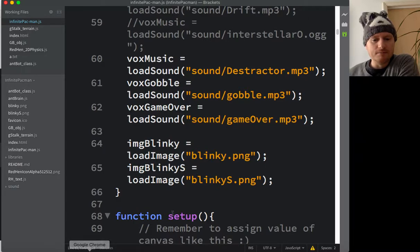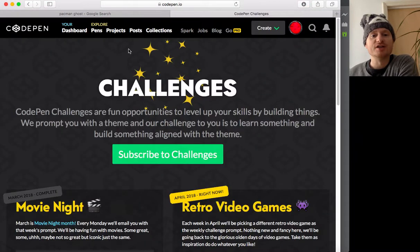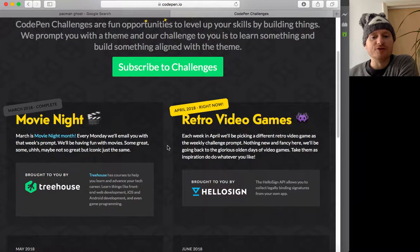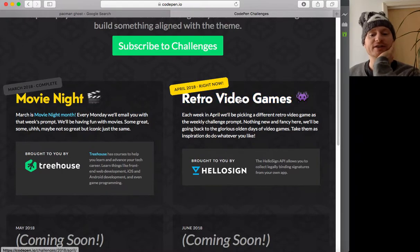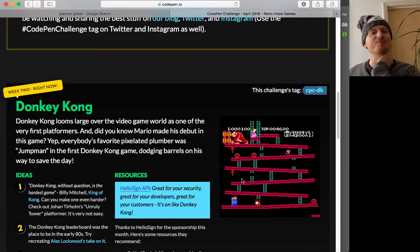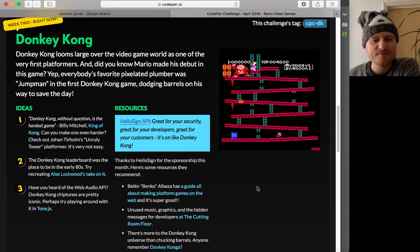Now we've got our image loaded. I was also going to show the CodePen challenges — every week they have a new one. It's now week two and the theme is Donkey Kong. I think I'll have a go at that. Right, so we've loaded our blinkyS image — let's test whether pressing space makes all our Blinkies become scared.